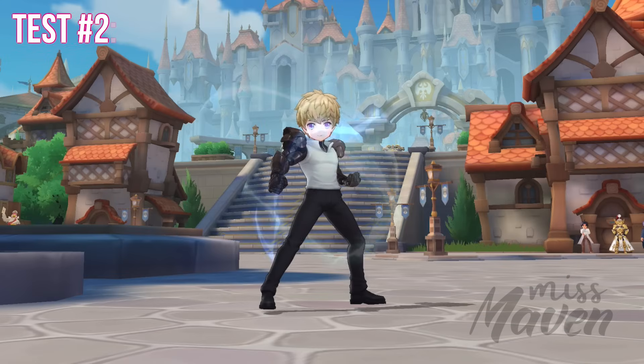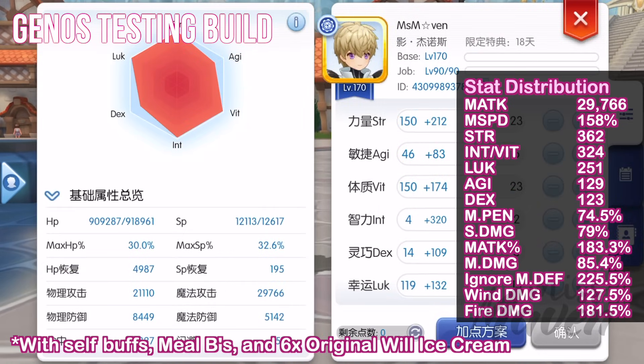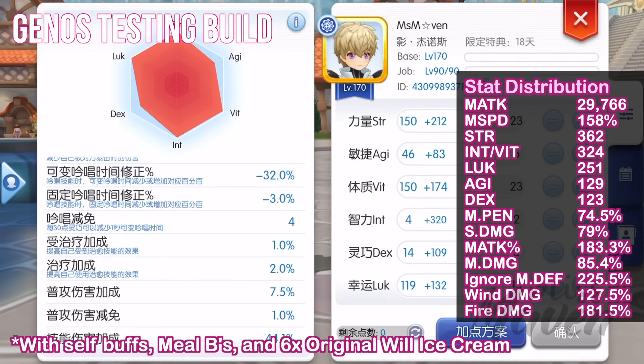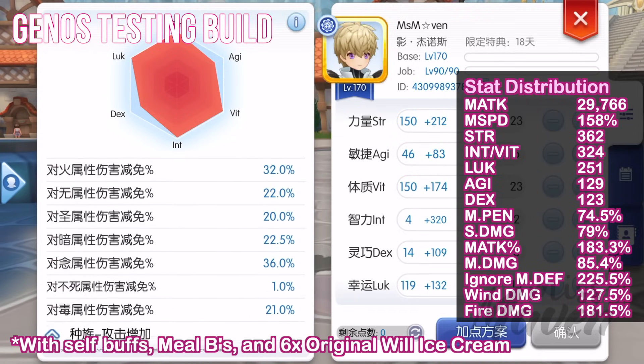For our next test, we'll compare It's Too Late against 4 other tail items on my Genus. My Genus will be using the following equipment set, which gives the following stat distribution. These stats are for self buffs, meal beasts, and 6 stacks of Original Will Ice Cream only. It's important to note that my character already reached a target 80% penetration and 50% skill damage for Legend instances, even without any tail item.